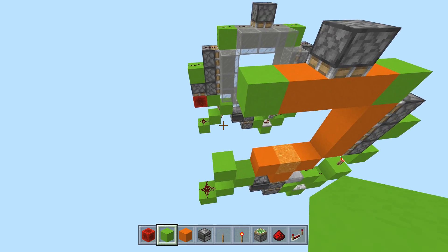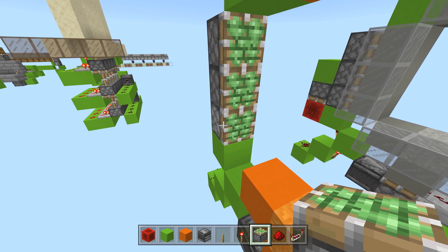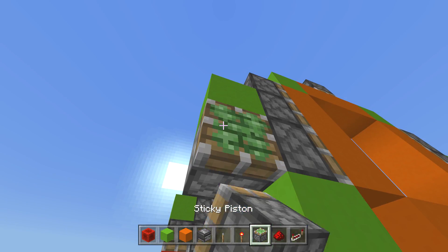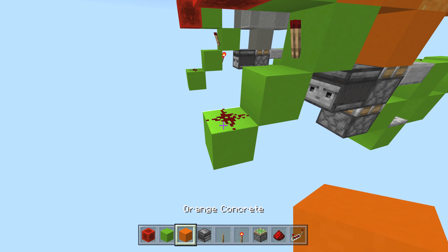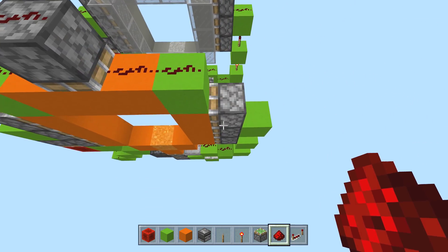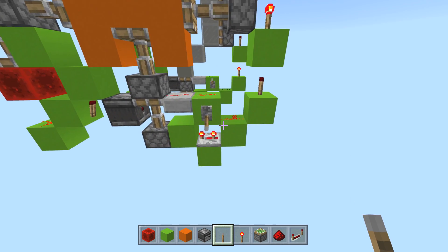Once we've done this, let's carry our signal over again right here. This is the trickier part — this guy goes up. We're going to grab one, two, and three. Then right here: solid block, sticky piston facing down, redstone block — and that redstone block is going to power that guy. Grab your redstone dust and make sure this signal goes all the way around the border just like this. And guys, I believe we are mission accomplished — go ahead and throw your lever right here, bang!